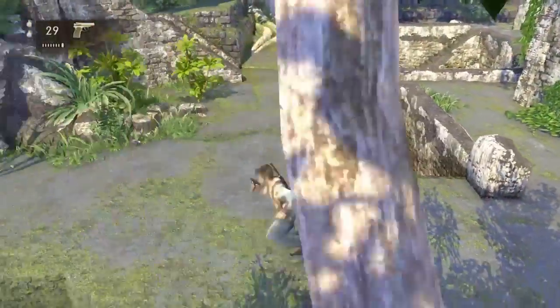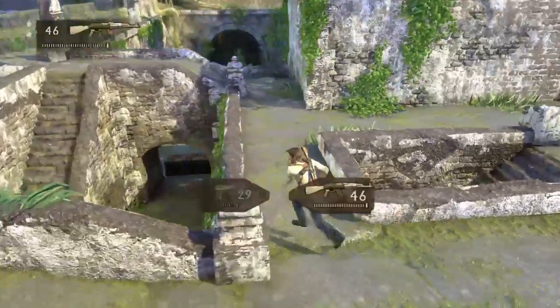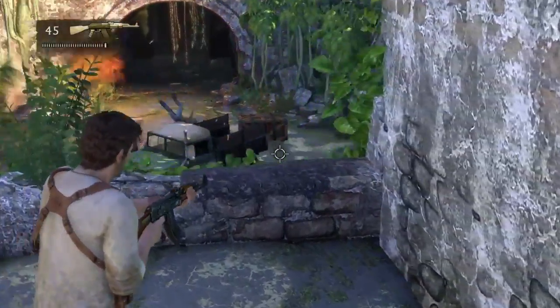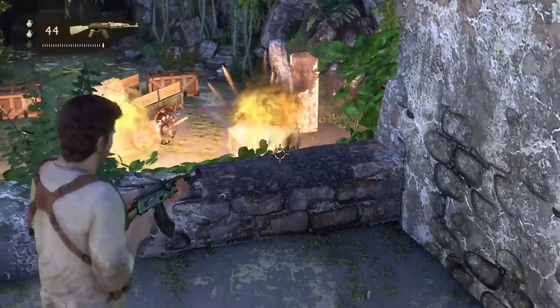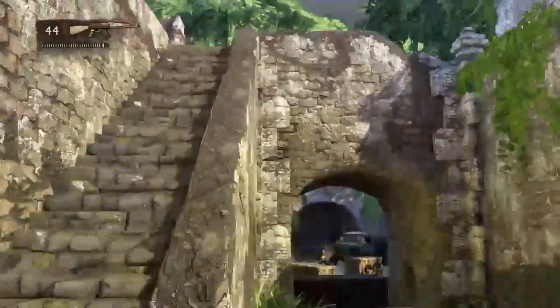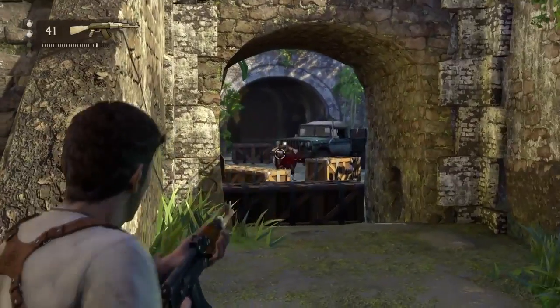I'm going to shoot that lock and then come over here, and then you've got to go down those steps over here. Like those barrels I was saying earlier — shoot them now. That way you'll take out a lot of enemies, make it easier for you.